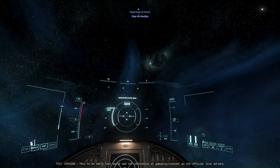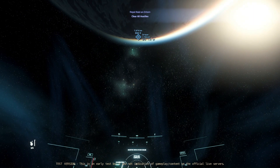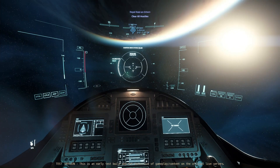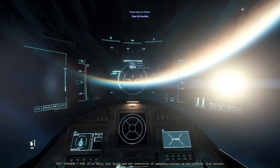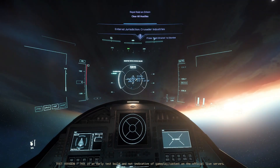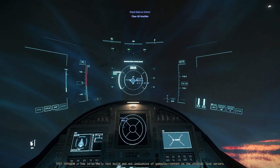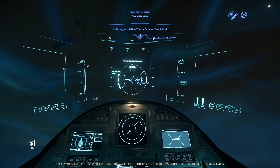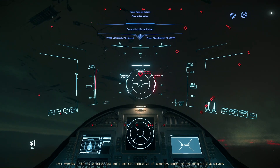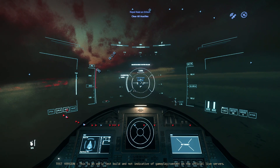Instead of being able to build up a little bit of in-game credits and purchase some in-game ships and try things out, we're limited to the things that are on your account. For me, that is the Aegis Avenger Titan, the Anvil Arrow, and the MISC Prospector. So I'm a little bit limited in the ships I have available and the testing I can do, and we've only gotten about a million alpha UEC to effectively use.